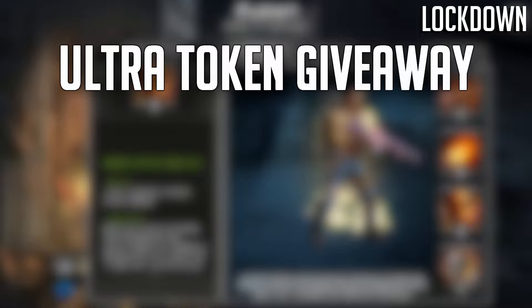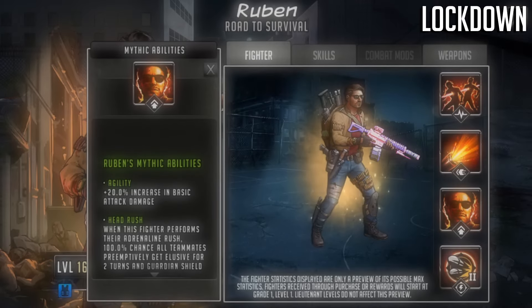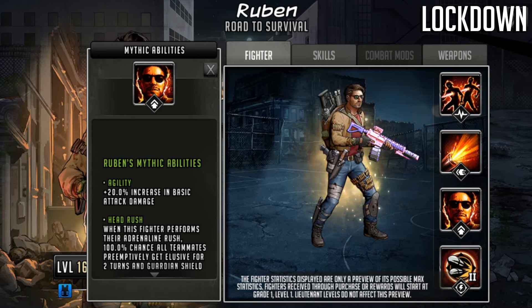Ruben is going to be an ultra token world character, so we are giving away some ultra tokens. All you have to do is hit the like button on the video and leave a comment down below talking about Ruben — your thoughts on him as a character, your thoughts on RTS, anything RTS related is fine. You'll be entered to win 10,000 ultra tokens. Best of luck if you enter.